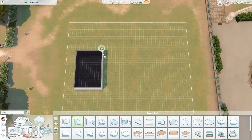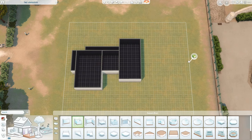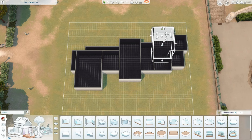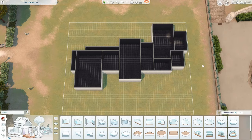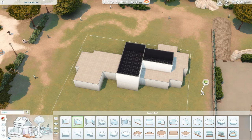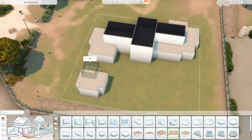Hello everybody, it's Lena, and in today's video we are building this modern mansion for a family in the world of Tartosa in the Sims 4. We are building it on a 30 by 30 lot, which really is not a big one for a mansion. Ideally I really wanted at least a 40 by 30, but I just couldn't find one with good lighting that was angled right, so I ended up using this lot even though it was a little smaller than I wanted.